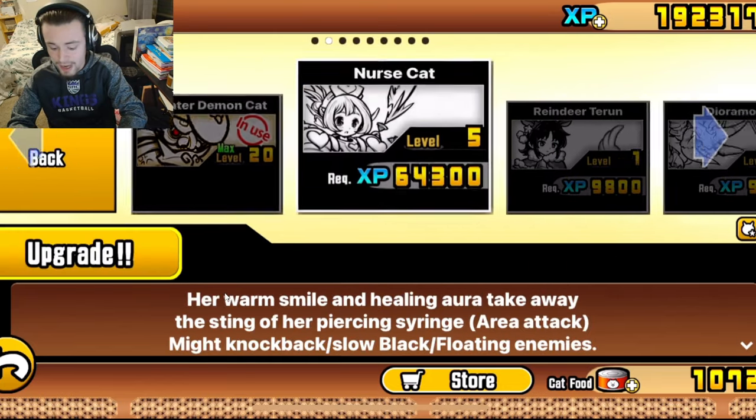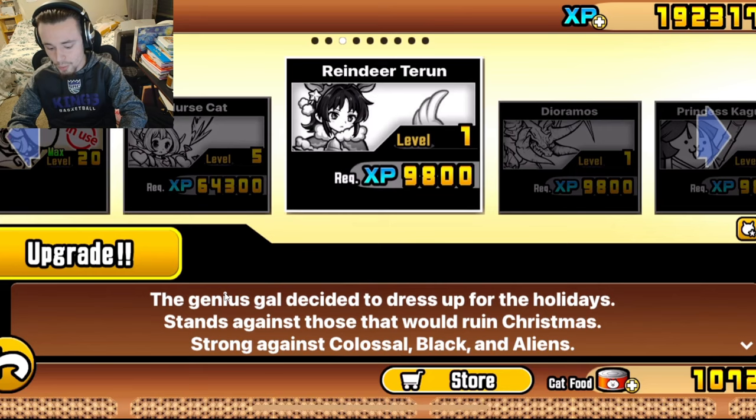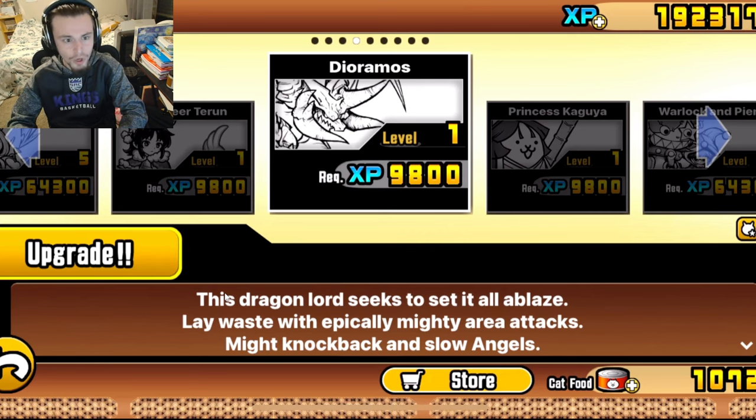I use Greater Demon Cat. I also have a Nurse Cat, which I upgraded a little bit — she's all right, I used her for a bit but I'm not really a huge fan. We also have Reindeer Tyrone, which I heard sucks, so I'm not using her. We also have Dioramos, which I also heard from you guys sucks, so I'm not using him either.